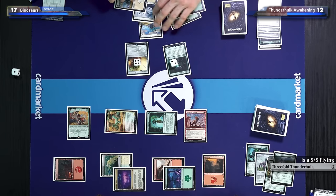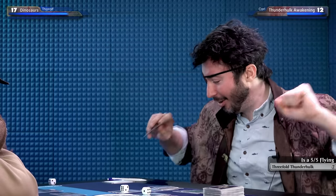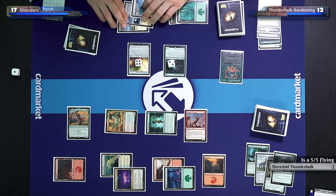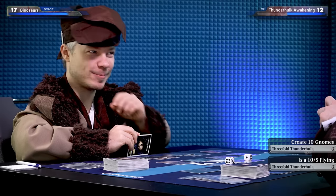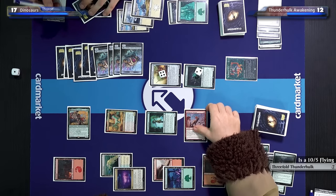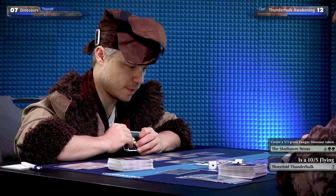Skullsborne Nexus reads: whenever one or more non-token creatures you control die, create a green fungus dinosaur creature token with base power and toughness equal to the total power of those creatures. Plus if I pay two, I double target creature's power until end of turn. I pay two to double this creature's power — up to 10. I attack with everything. Threefold Thunderhawk has a trigger: whenever this attacks, make gnomes equal to its power — that's 10 gnomes. Would you like to take 13? I'll block the other one. When my Jadelight Spelunker dies, I make a 3/3 Fungus Dinosaur.